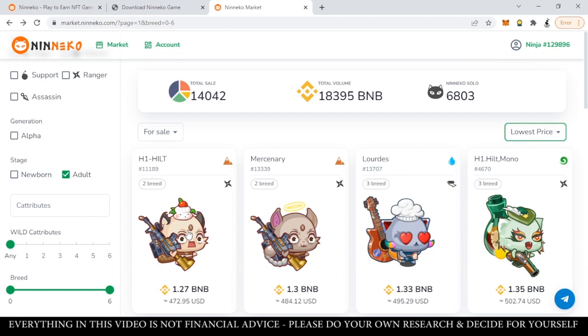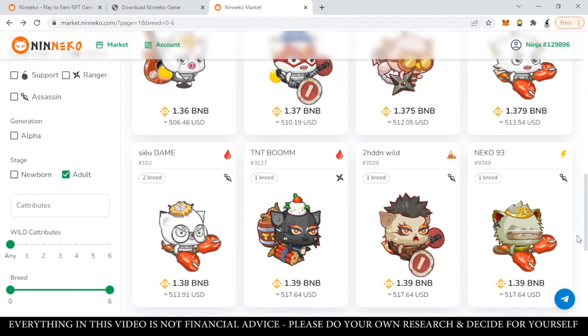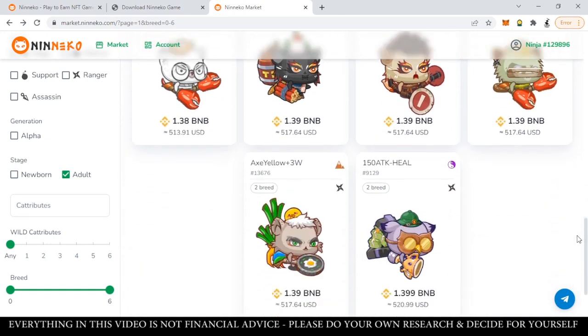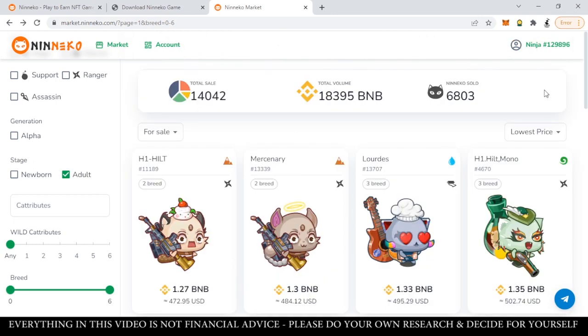Right now, the cheapest Neneko we can find in the market is 472.95 USD — approximately 25,000 in pesos. So if you're one of the early people who got to buy an NFT in Neneko, you're incredibly lucky because these things are not cheap. As the game grows further in popularity, we can expect the prices of these Nenekos to hike up even further in the future.